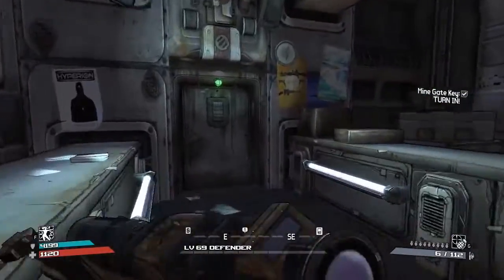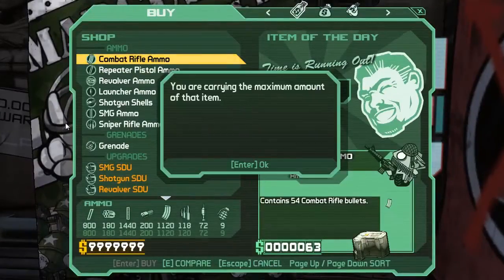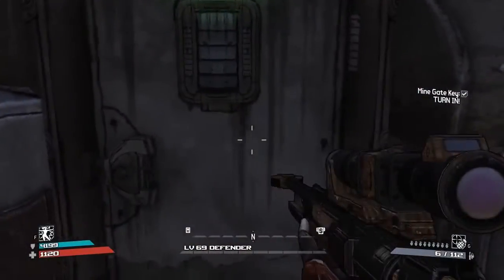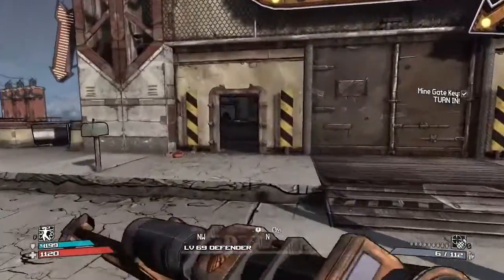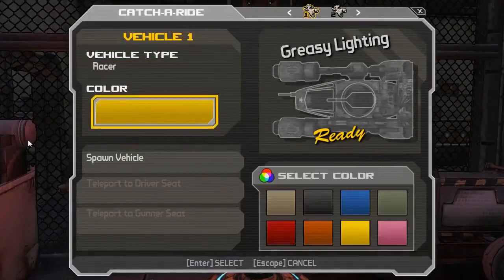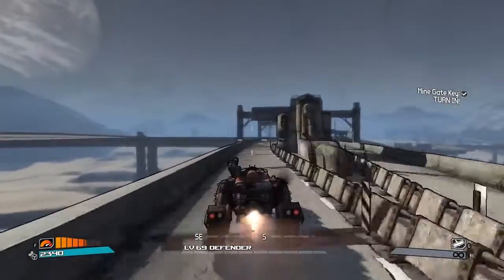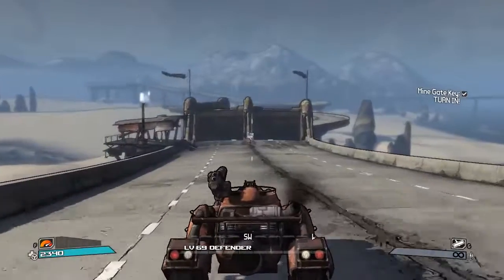Hello everybody, welcome back to another episode of the Hunt here in the Borderlands universe. I am currently in T-Bone Junction. We ended the last episode farming some more uniques in Borderlands 1, having a good time. I think we got six in the last episode, things ticked off the list, so pretty damn happy about that. Today we're going to be going for an armory farm. We need to find some pearls for sure, and some more legendaries from the list.